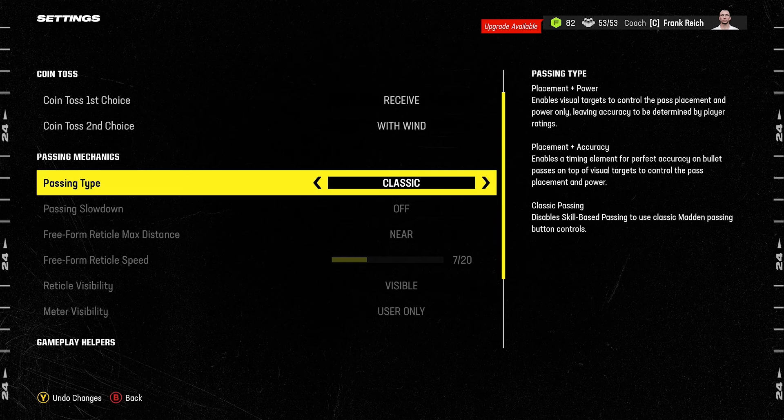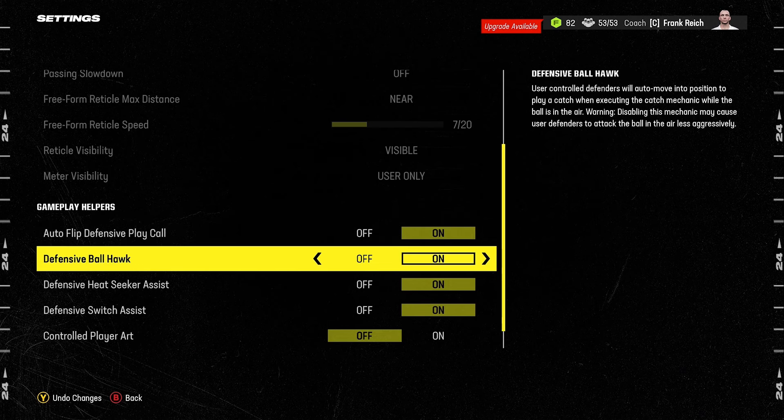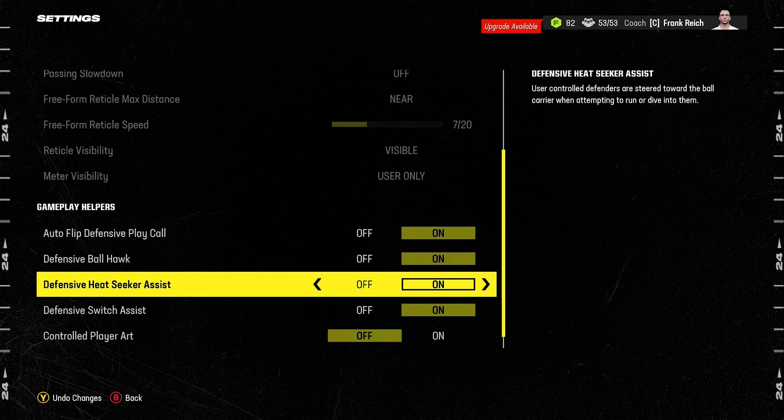All of the gameplay helpers I tend to turn on as well. These help smooth out certain elements of wonkiness — things like getting out of position when the ball is in the air, completely whiffing on a tackle because the camera angle was slightly off, or a player being bumped off his pursuit angle. Turning these on helps smooth those things out and ensures play remains more realistic.